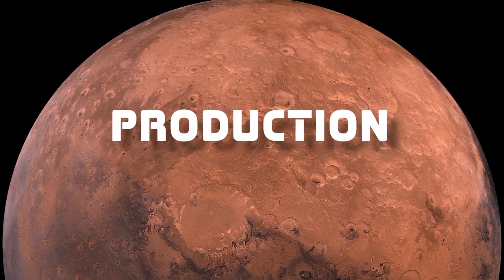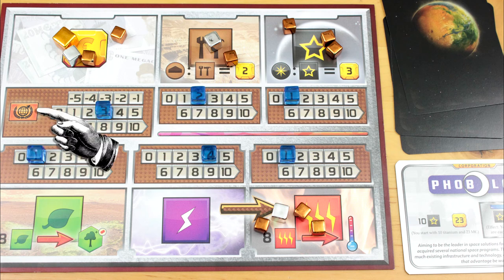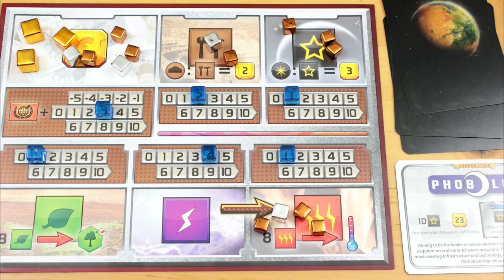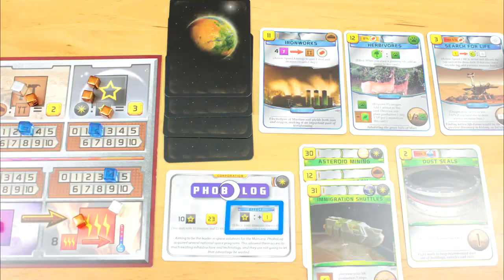When everyone has passed, the actions phase is over, and you enter the production phase. All of the energy cubes you've collected but haven't spent get turned into heat cubes — energy is sort of a use-it-or-lose-it currency. Next, you add your mega-credits production number to your TR number, and take that amount in income. Then you collect more steel, titanium, plants, energy, and heat according to your production values. Remove any player cubes you used to activate your blue cards' actions or your corporation's ability. All of this can happen simultaneously, as long as you trust each other.